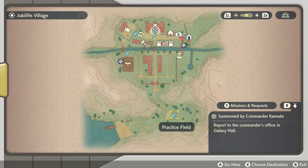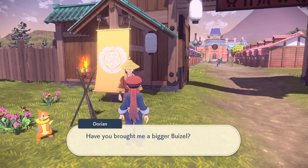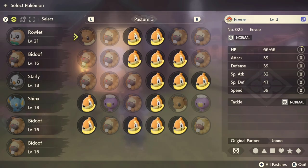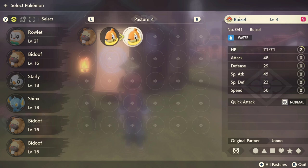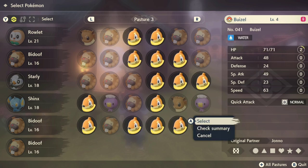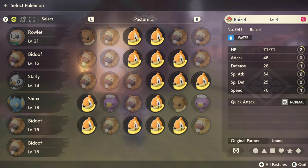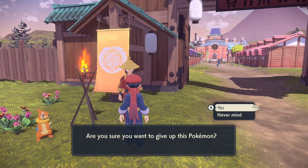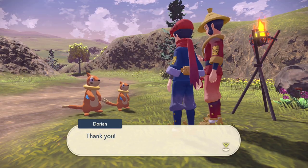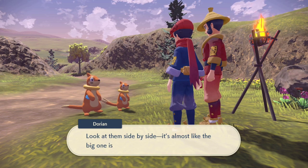There's one more tip before we're done here. It can be quite hard to identify which Beweasel has two foot eight inches among all the ones you've caught. You just select the summary and then scroll through until you see the one that says two foot eight inches, and when you hit B, you'll already be selecting that one. It doesn't seem that intuitive, but once you know it works that way, it actually is very intuitive. Just scroll through the summary, find the two foot eight inch one, and you can select it and give it to Dorian.